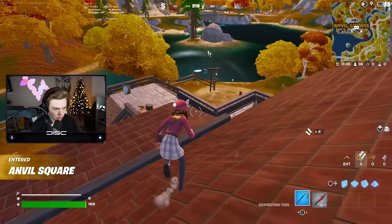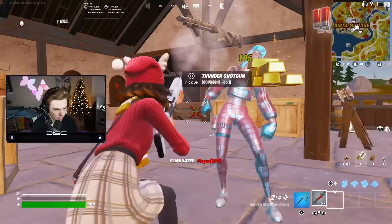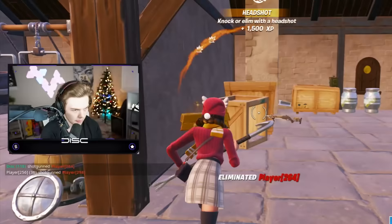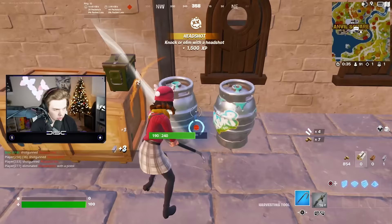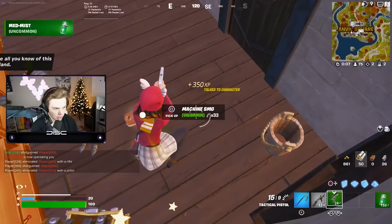Alright boys, here we go. Dropping into game number one, showing you guys the secret settings that the pro controller players don't want you to know about. Got a kill there — GGs. That guy definitely could have jumped on me but he did not. Let me get some shield. Man, these graphics are just absolutely out of this world. There's someone in here — got him. Predicted that. Two kills on the board. Let's see if we can start pushing and get a 20 bomb. I still don't have any shield — this is not looking good.